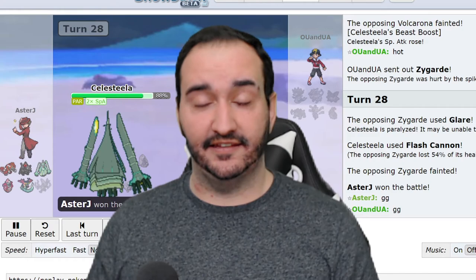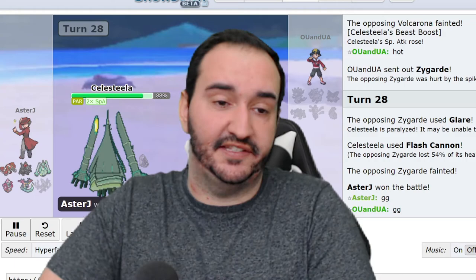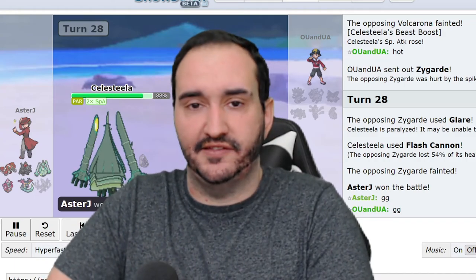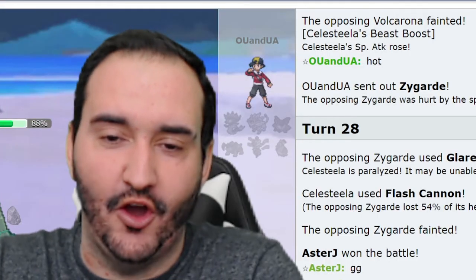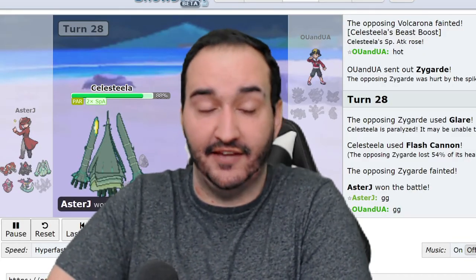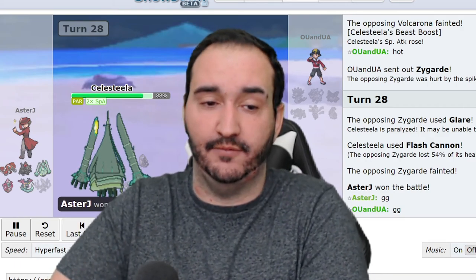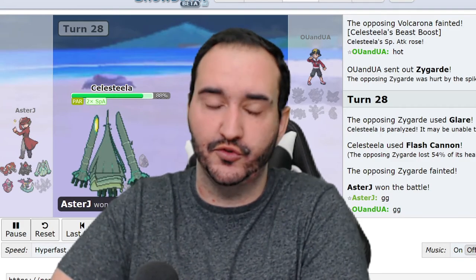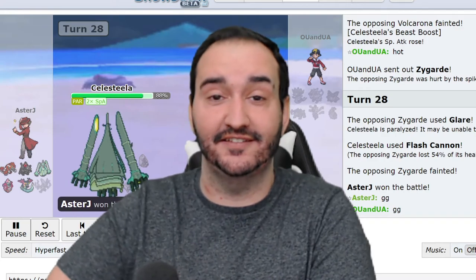With all of that said, GG to my opponent. He played very well and was a good sport about everything. We discussed the miss after the game and he wasn't too upset, so I do appreciate that. He also complimented the set — he said "hot" in response to Meteor Beam Celesteela. He had no choice but to go for Quiver Dance at that point. Either way, we got off the Meteor Beam, and that's why Celesteela is in the thumbnail.